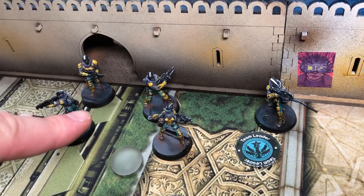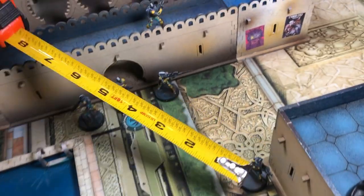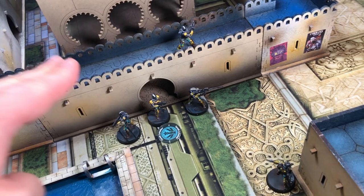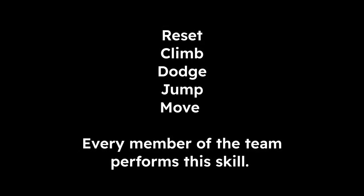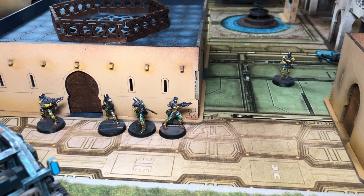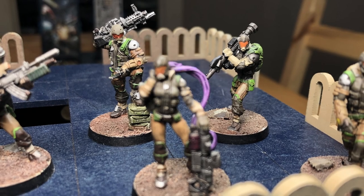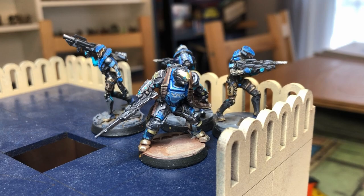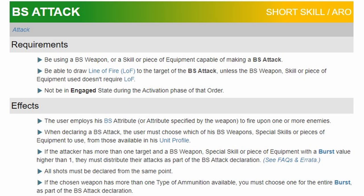To use a team in the active turn, choose a leader for the fireteam — it can be the current leader or a new one. After you spend the order, check for coherency to make sure everyone is within eight inches of the leader. If the skill is reset, or any skill with a movement label — those being climb, dodge, jump, or move — then every member of the team performs that skill. If any of them don't meet the requirements, they simply idle. If it's any other skill, then only the leader performs it; the rest of the team provides various bonuses to the leader's action. If a team wants to move plus shoot, everyone performs the move, but only the leader uses BS attack.